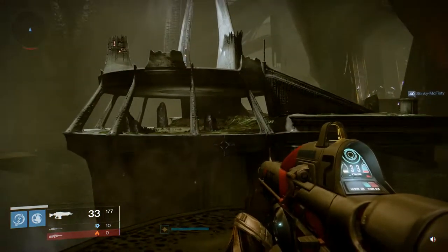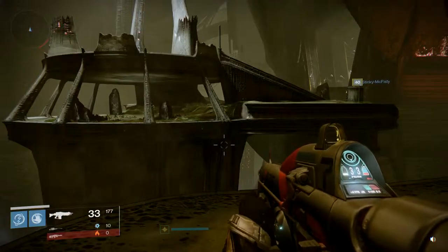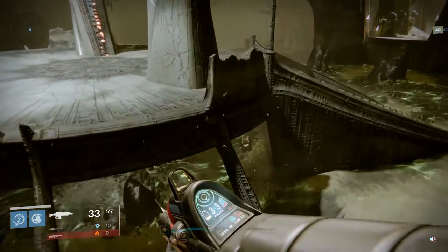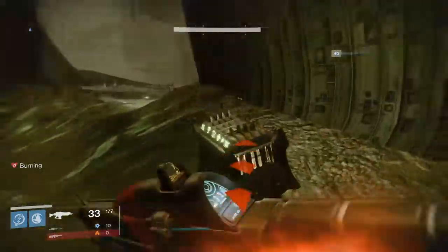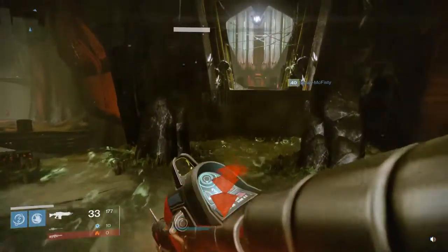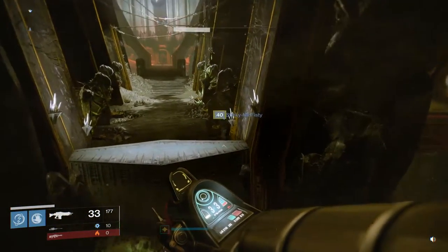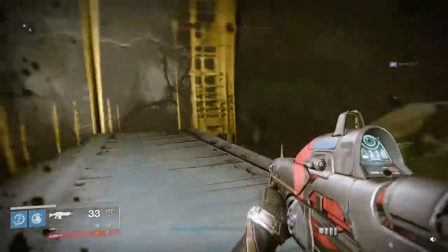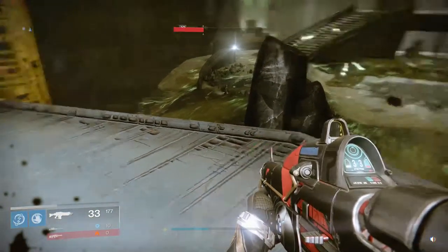Now you probably got some people busting some heads up in the Court of Oryx right here. If you look, you'll see that green stuff — it is detrimental to your health. But for the sake of this video I'm going to show you: right here guys, that is the key chest for the Key of Gnashing Teeth. As you can see I am dying very fast, so if somebody's running the Court of Oryx that green stuff will disappear and you'll be able to get down there.